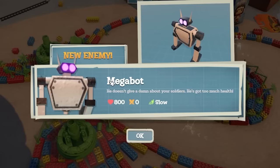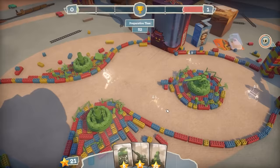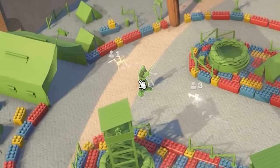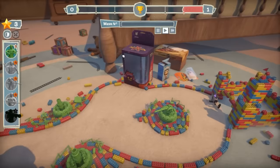Oh no, what is that? The Megabot! He doesn't give a damn about your soldiers - he's got too much health. 800 health! That is not ideal. I feel like the sensible thing to do would be to upgrade this, but I really want to upgrade my mortar - so I'm upgrading a mortar. I'm then going to add another turret to the back and move this guy back. I may actually need to buy some extra soldiers this round - I don't feel too confident.